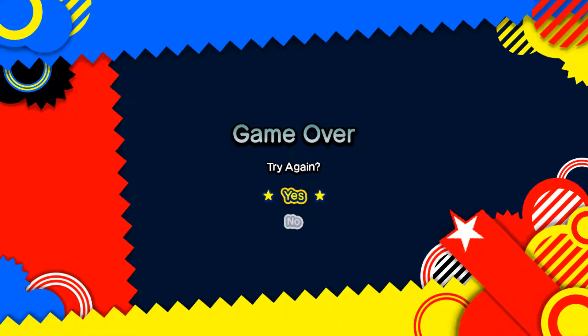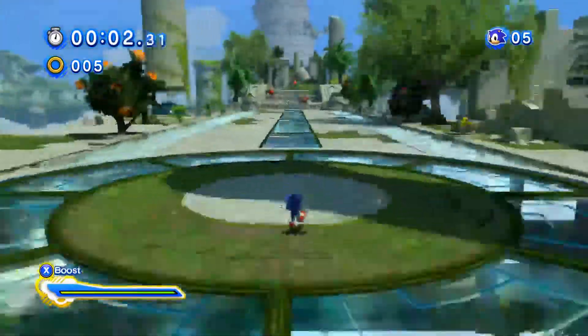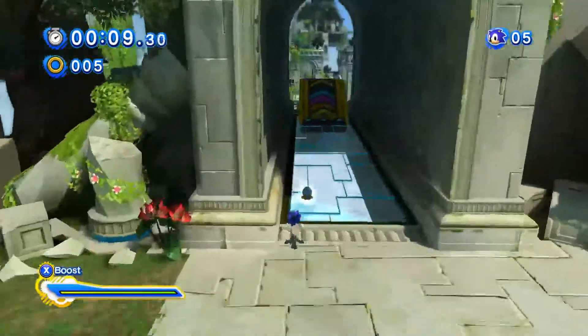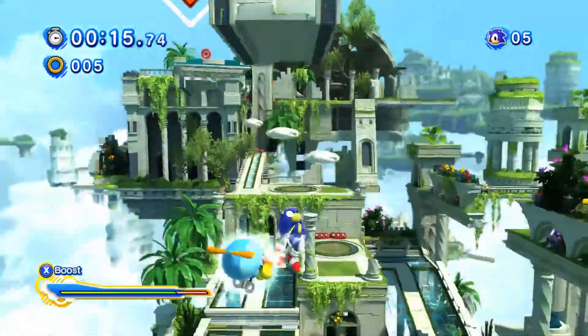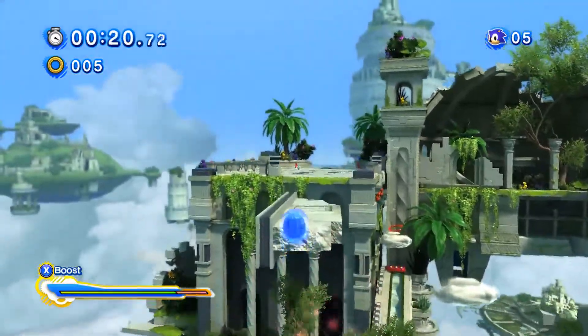I think this is actually one of the stages where you can get the red ring very early, in one shot. All you have to do is just go around here. Oh no! Are you kidding me right now? I don't count that — that was malarkey, that was horrible. Sky Sanctuary Zone is pretty cool, pretty amazing. I would love to see another return for a stage like this, or a style of gameplay like this, in Sonic Mania, since that game is still being made.